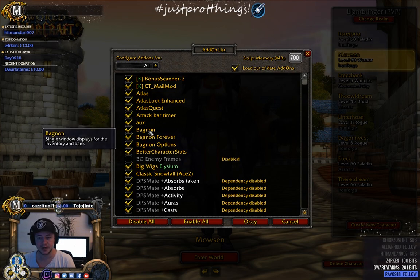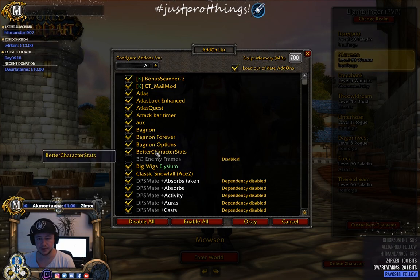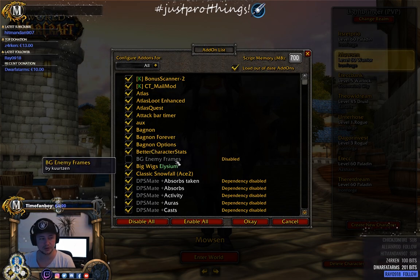Aux is probably the best auction house add-on for me personally — I'll show you in-game. Bagnon makes all your bags into one combined window, and there's a bank add-on for that as well. Better Character Stats is a really cool one — I highly recommend it, I'll show you in-game.